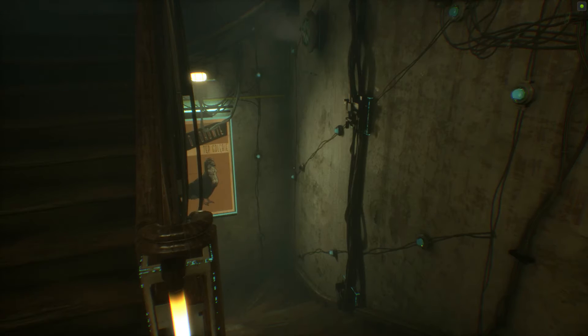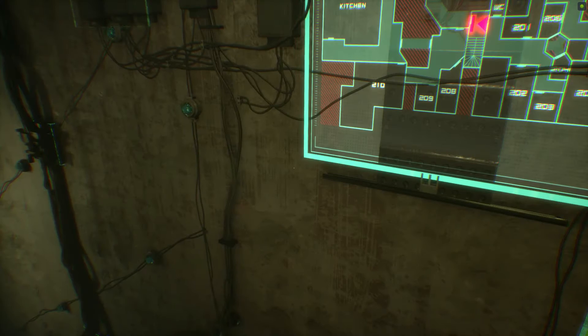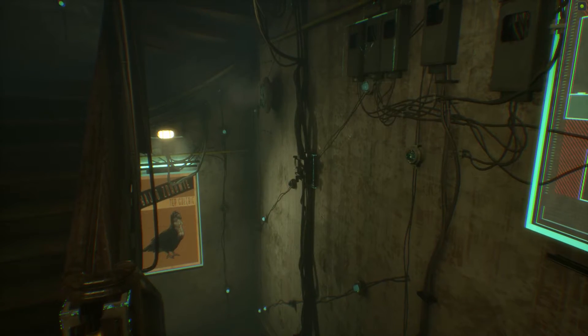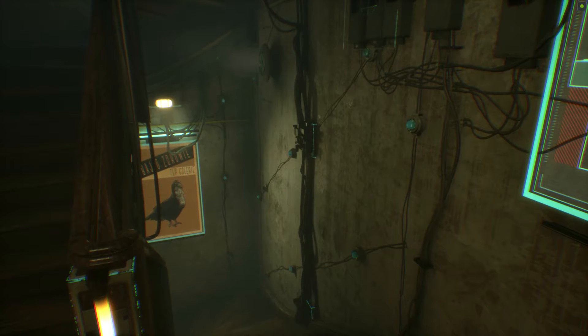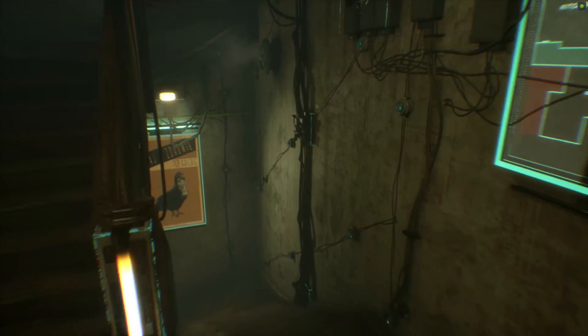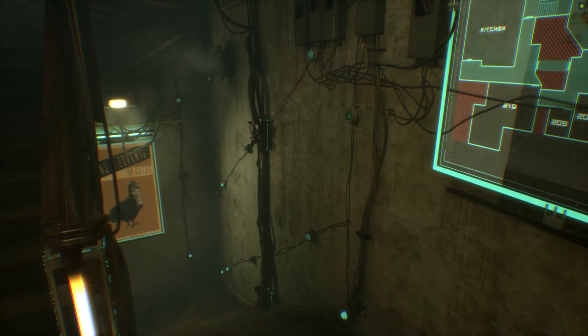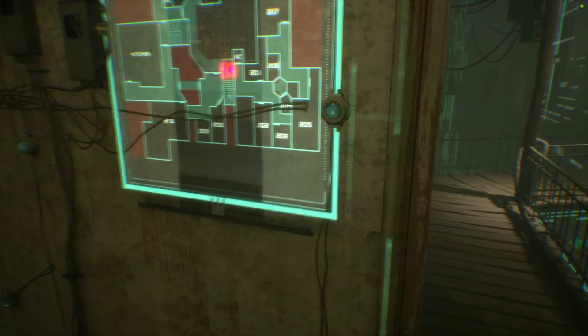If you remember, we escaped that weird laboratory thing — that chop shop — in the last episode and ended up in the basement. Down in the basement there were some creepy things happening. There were some animal noises, and I found a locked door — a locked door to the basement unit 28. I couldn't open the door because it had a keypad.